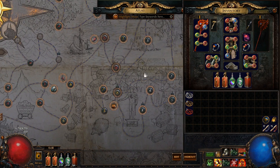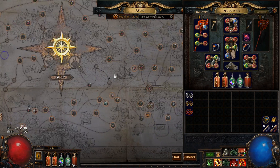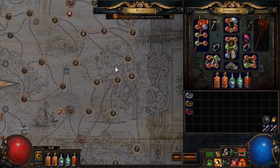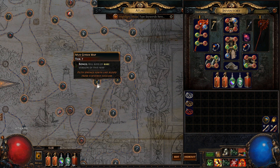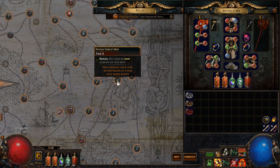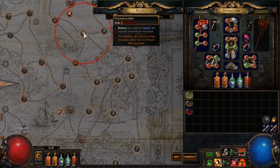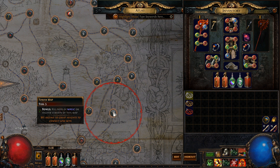Let's see this in action. Say we would like to run Mudgeyser — keep in mind you will generally only do this for a map you have shaped. First, we have to find out which map modifiers can hit our map, Mudgeyser. You can see this by hovering over the map with a Sextant; any map within the circle will be able to hit our map directly with its modifiers. The maps that can affect Mudgeyser are Ramparts, Pier, and Spider Forest. Then identify which maps can affect those three maps by hovering over them with a Sextant.